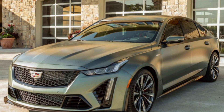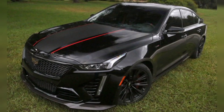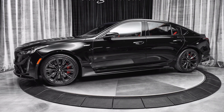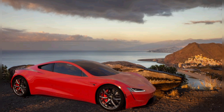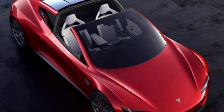At number four is the Cadillac CT5-V Blackwing, a high-performance sedan equipped with a 4.2-liter twin-turbo V8 engine that can produce 668 horsepower and 659 pound-feet of torque. This impressive power allows the CT5-V Blackwing to reach a top speed of up to 200 miles per hour and accelerate from 0 to 60 miles per hour in just 3.7 seconds. The CT5-V Blackwing is part of Cadillac's new V-Series lineup, the brand's highest-performance range, designed to be a track-focused sedan providing an exciting driving experience on both the street and the track.